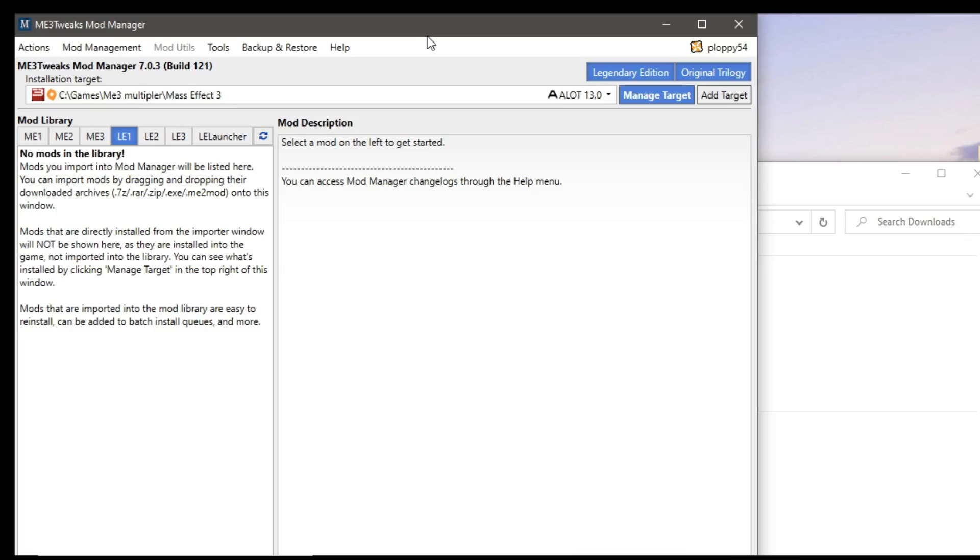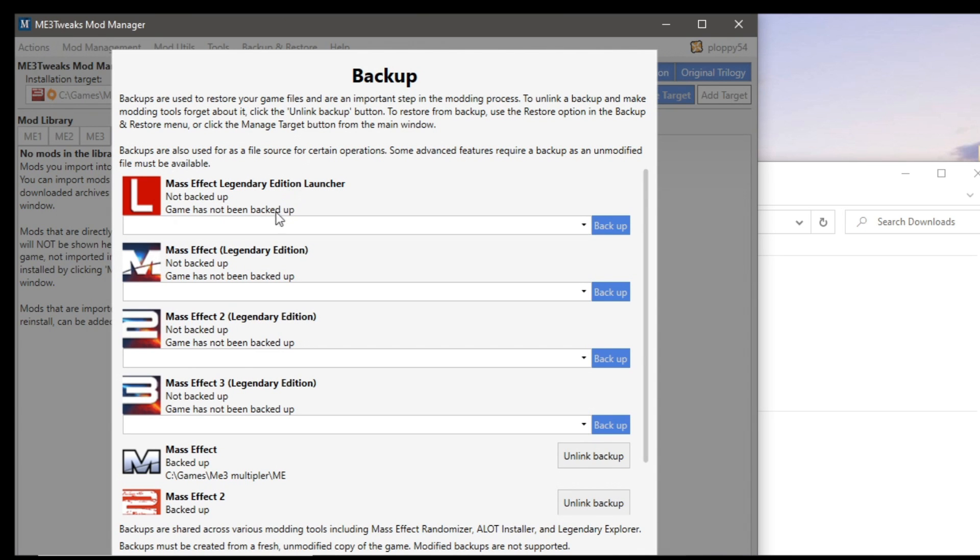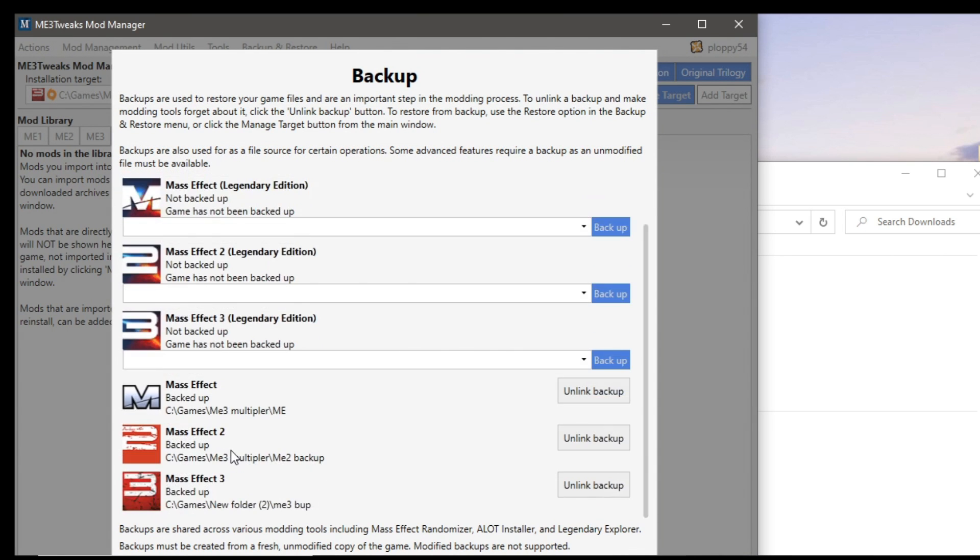Whilst that is downloading, you do actually need two other programs. First is the ME3 Tweaks Mod Manager — there's a link in the description, just follow the instructions to install. This program helps you manage all the mods you want to install, apart from the ALOT Mod that we are currently downloading, but I'll come to that in a moment.